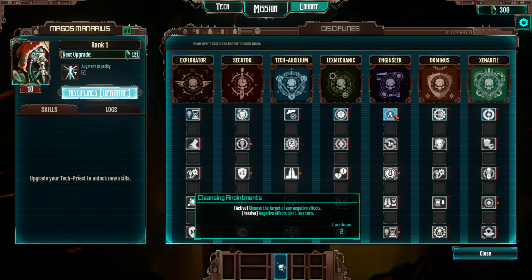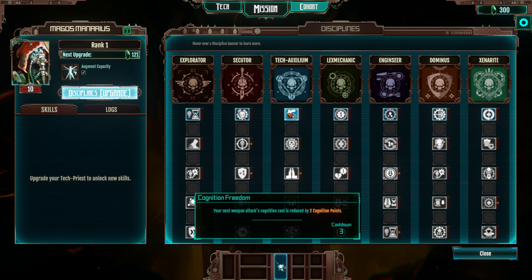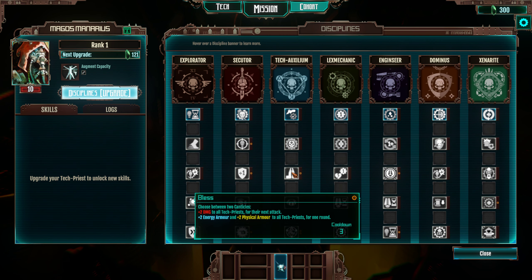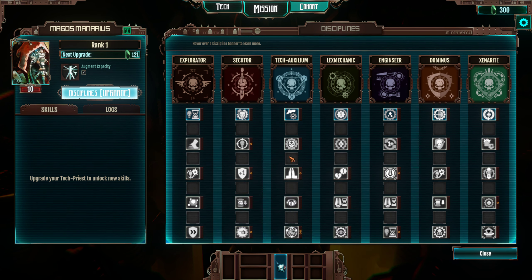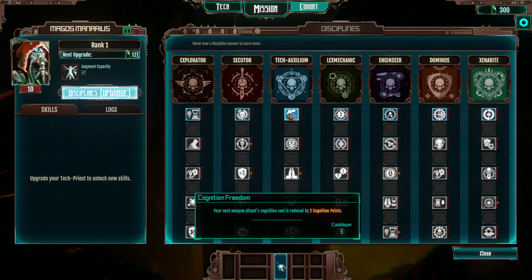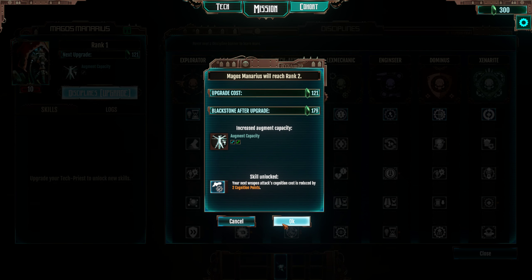Where I want to go first with these characters is I want to get a good amount of tankiness going. Next weapon attack Cog Cost Reduction is one I haven't been using quite as much as I should, and I do think it's very, very good. Anything that can give you extra armor is really, really cool. So I reckon we're going to go straight for a Priest of sorts down here — that's where we're going straight away.